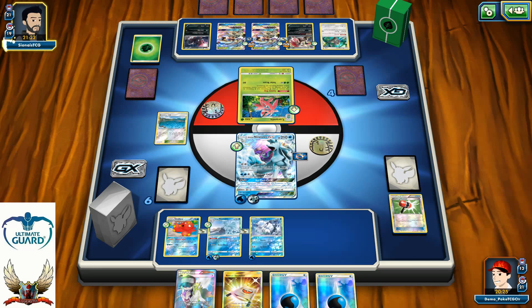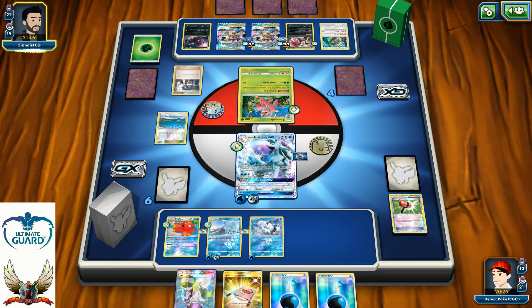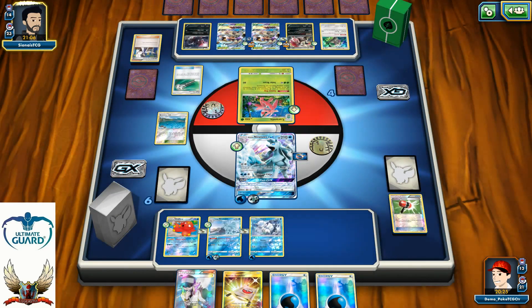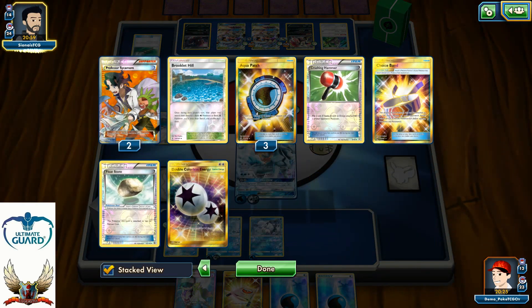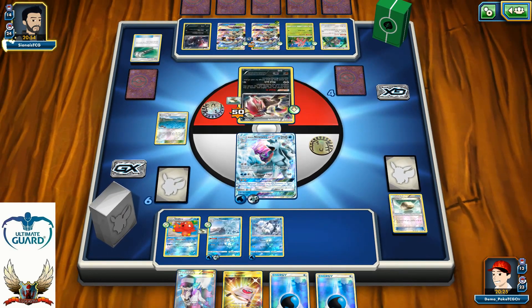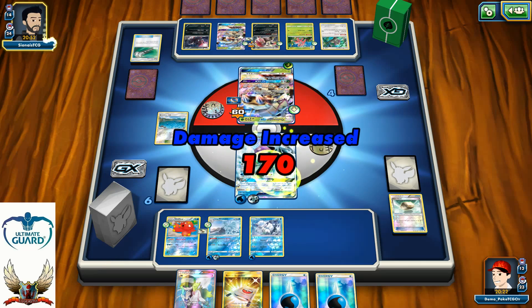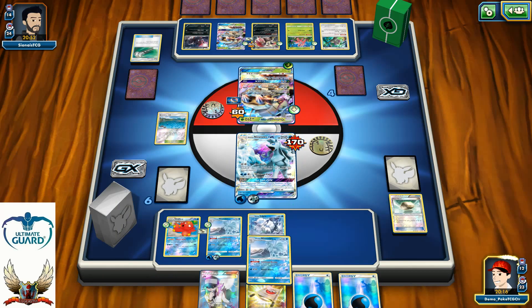200 damage won't be enough for a one-hit KO against my Ninetales, so I can use Ice Pad GX and transfer those damage counters back. Sycamore for seven — Guzma discarded with two Tapu Lele and a Field Blower. I lost my second Floatstone — no wait, I still have one. Energy attachment and stand-in for 120, and then retreating for 170 total — that's a lot of damage counters.